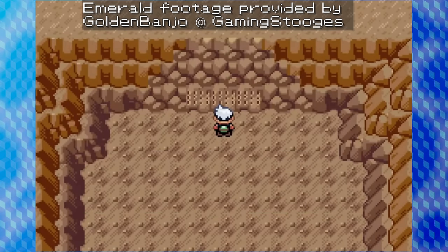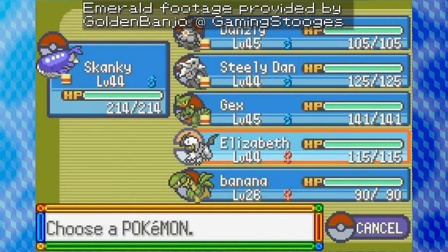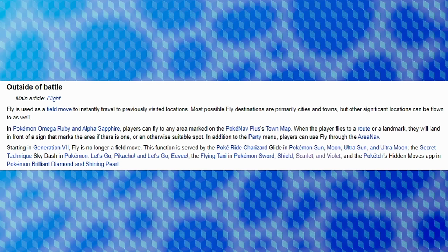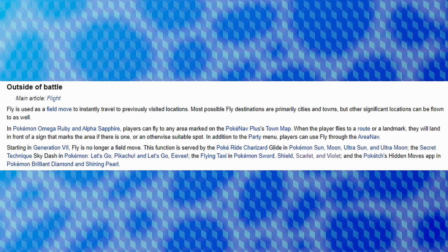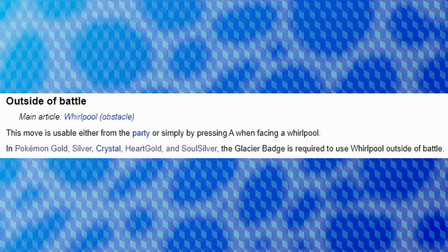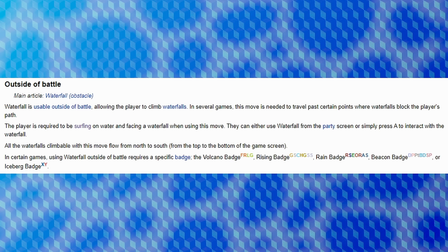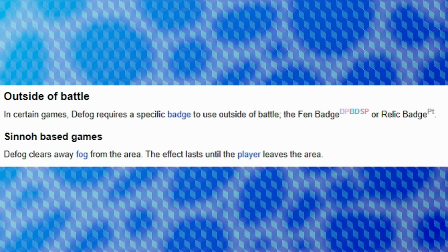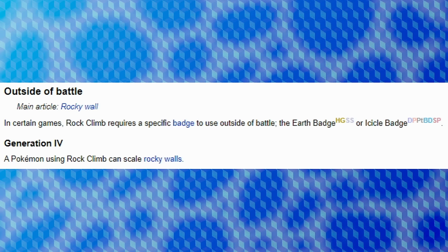HMs could also be used in a few niche ways in all of the Hoenn games as well as the Generation 3 Kanto remakes, FireRed and LeafGreen, by utilizing Braille puzzles that sometimes require them to be used in unconventional ways. While I'm sure most people clicking on this video already know what they do, let's quickly just go over what the HMs do. Cut allows you to remove small trees and bushes. Fly returns you to a previously visited Pokémon Center, usually located in most cities and towns. Surf allows you to cross bodies of water. Strength allows you to push boulders. Flash allows the player to light up dark places, making them easier to navigate. Whirlpool removes whirlpools in the water. Waterfall allows the player to climb waterfalls. Rock Smash allows the player to break small rocks that may be in their path. Dive allows the player to go underwater in certain areas. Defog allows the player to remove fog in certain overworld areas. And Rock Climb allows the player to climb up certain cliff sides.